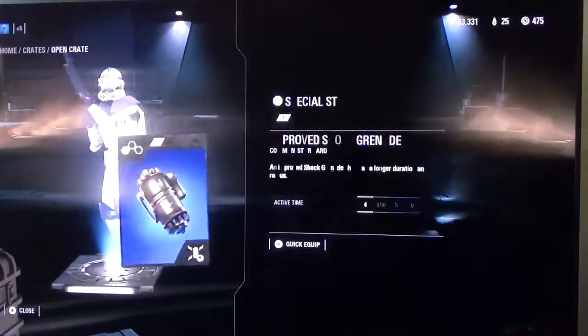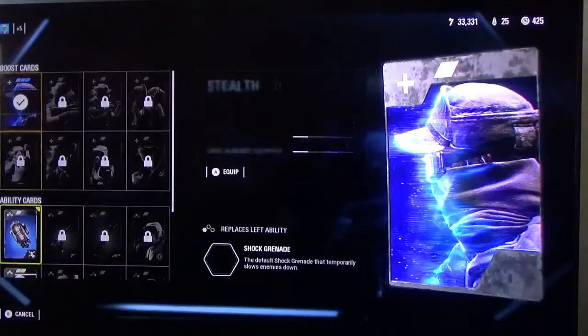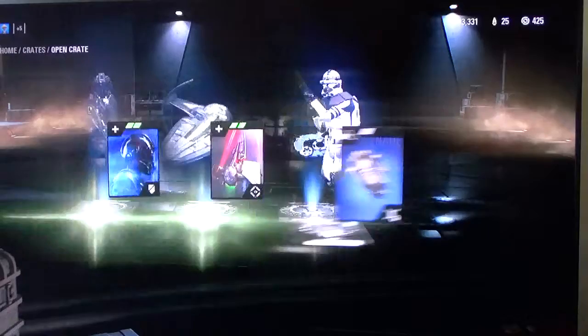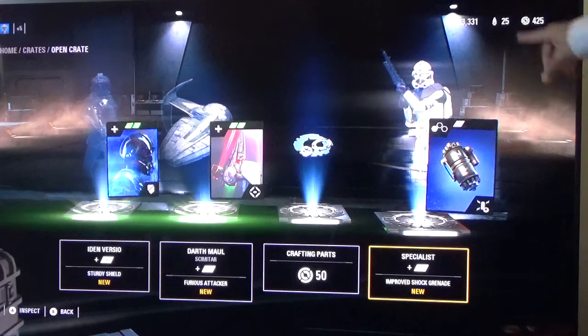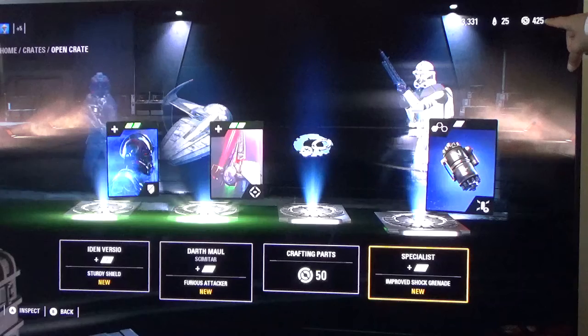Improved shock — quick equip that. Don't really need it; got the trip line and stuff from the pre-order. Now we went down to 33,331 credits with 25 crystals. That's 425 crafting parts.